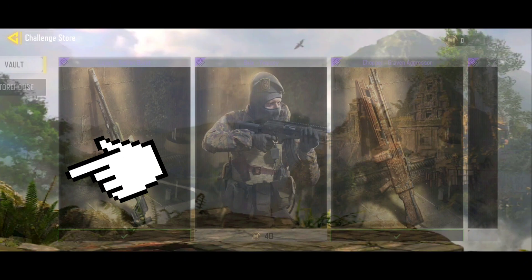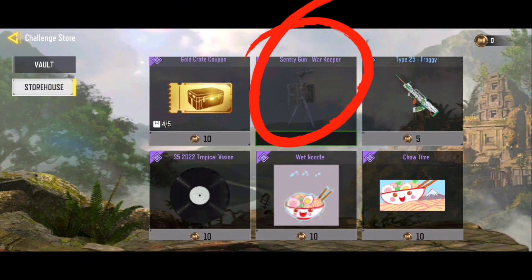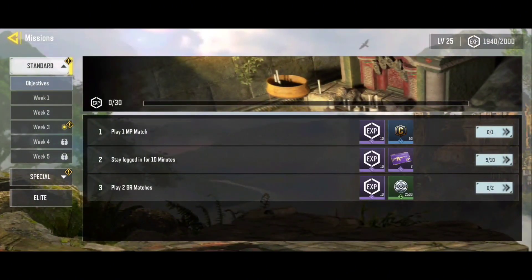Go to events and click on exchange. Here you can see the Epic Sentry Gun. You will need 10 event coins to collect the Sentry Gun.